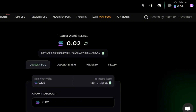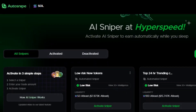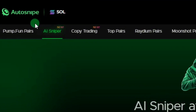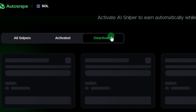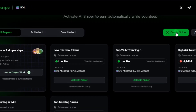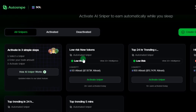Now let's talk about the AI sniper feature — and also the copy trading, which I know a lot of you are waiting for. If you click on the AI sniper section, which is one of the new features on Auto Snipe, you get options such as all snipers, activated snipers, and deactivated snipers. You can activate or deactivate any sniper, or create your own personal sniper by clicking on 'Create Sniper.'